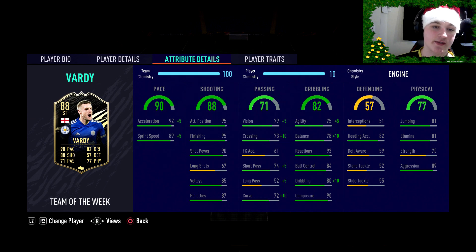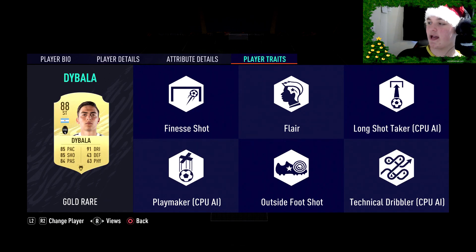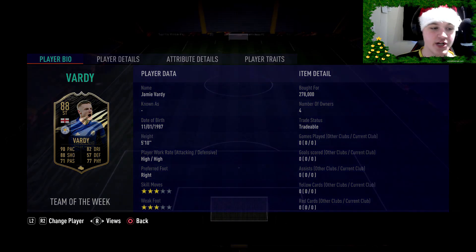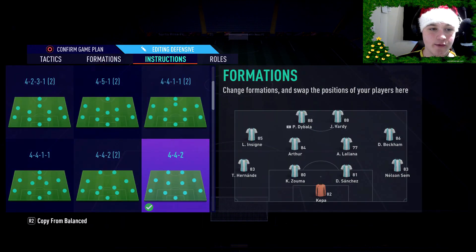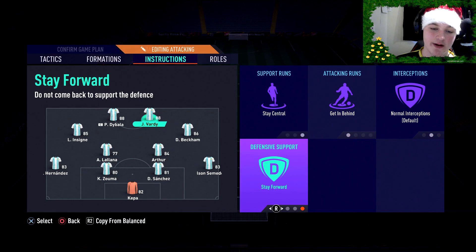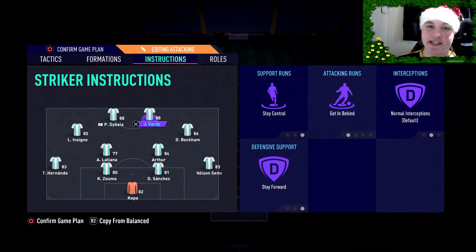An Engine without a doubt is going to be the best chem style for him. His stamina is fine, strength of 70 is more than enough for a striker, and he's got some lovely aggression. For traits, in real life he literally should have a finesse shot and outside foot shot trait, but I feel like EA don't watch football often. Either way this card looks incredible — the high/high work rates is quite realistic, he'll literally be everywhere on the pitch.